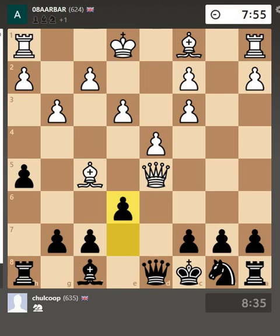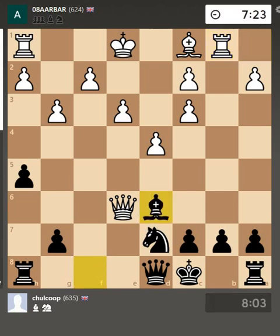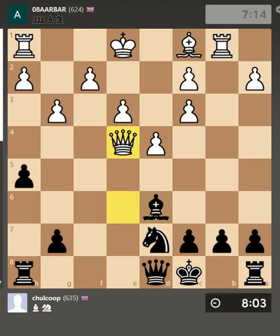Now I'm threatening the Queen and the Bishop. I blocked it instead of going for the Queen exchange, and this is where it's going to get fairly interesting. I simply moved the Bishop out so that the Rook and the Queen could pair up to protect each other.